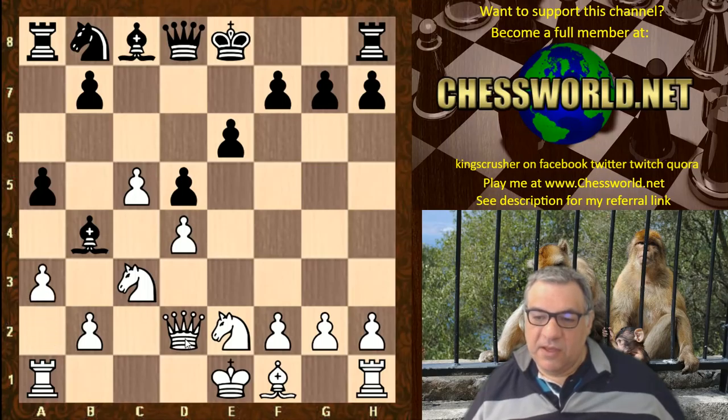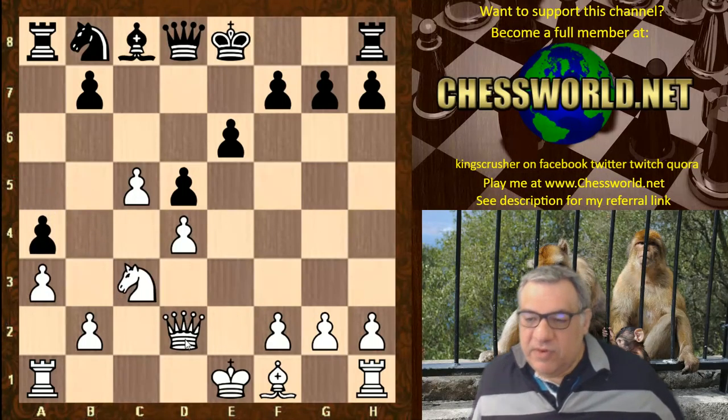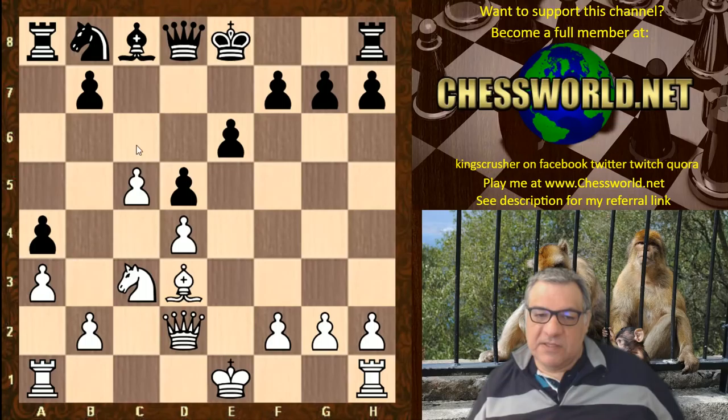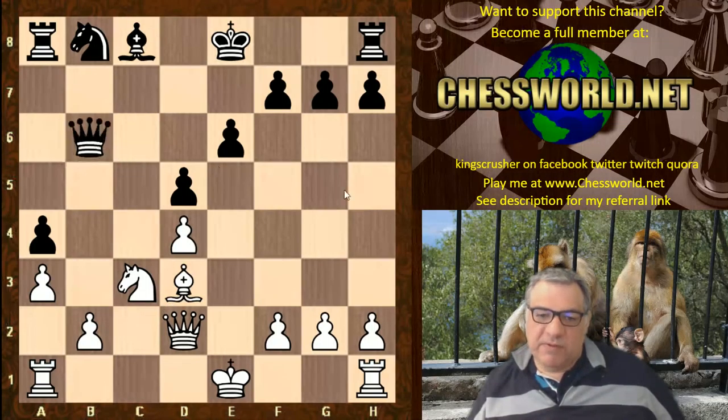d4 Nf6 c4 e6 from Ivanchuk. Nc3 Bb4 — the Nimzo-Indian — e3 c5 Nge2, cxd, exd5, and now white plays c5, establishing an advanced pawn already.